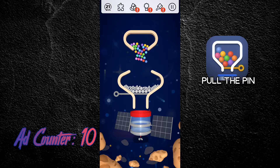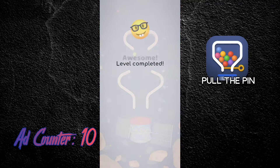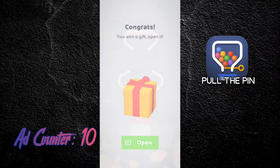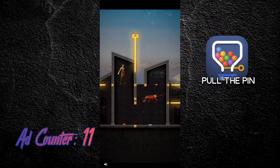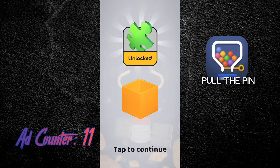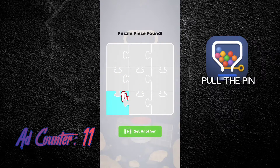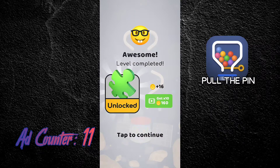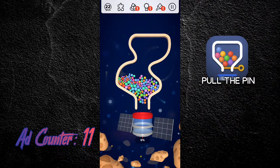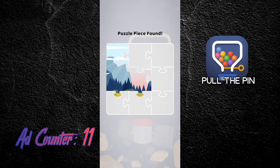Do I get an ad? Yeah, I do. Ebony again. Unlocked puzzle piece. Puzzle piece world? Let's go to puzzle piece world. Still in space. Another puzzle piece — for puzzle... oh, that puzzle. They didn't even finish that first puzzle.